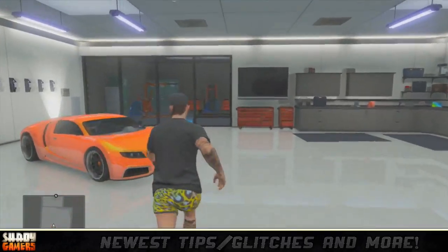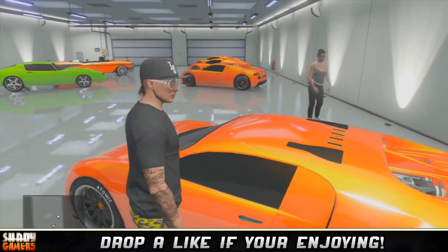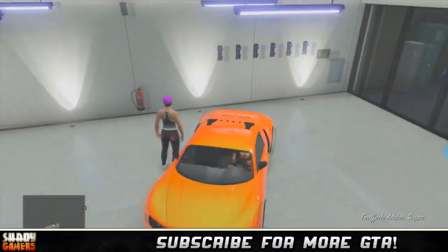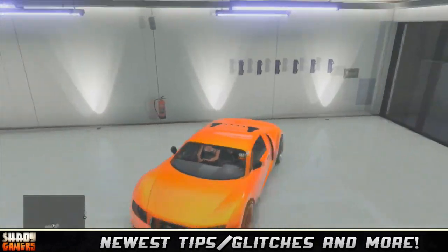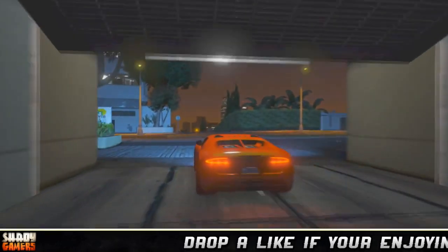I'm going to use my Adder because it sells for the most. Before, your friend could sit in the car, hold down on the d-pad, and select a story mode character — but that was patched. To bypass this, have your friend stand next to the car, hold down on the d-pad, press Y, then select a story mode character. You're basically doing the same thing except you're transitioning into the car while doing it, but it still works.